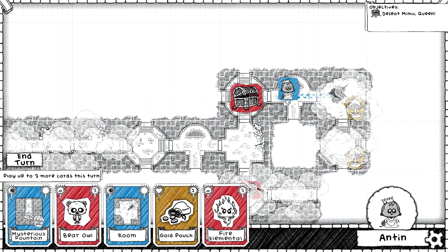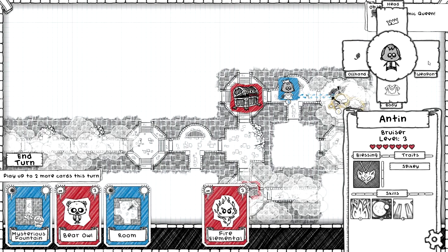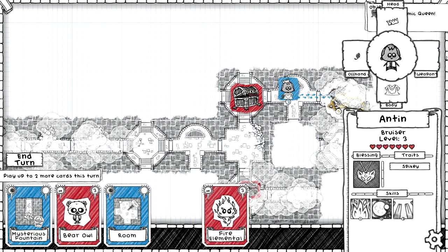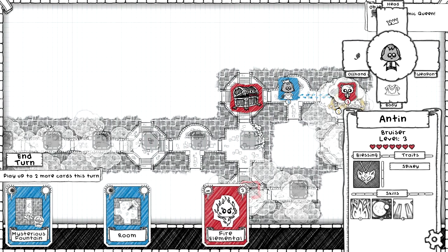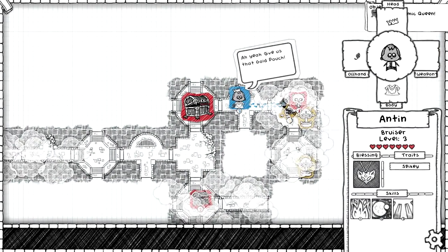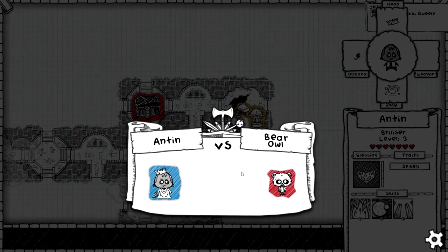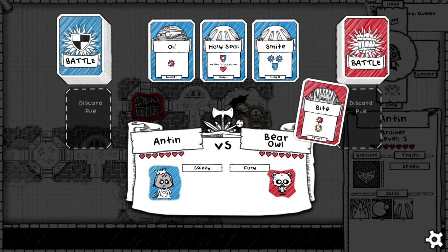Should we do one more enemy? Level threes — I don't want to risk it. All I have is a weapon. We could try to find a bear owl — we might lose but we might also level up, and we could definitely use the loot. If I can't beat a bear owl, I can't beat a mimic, right? All right, we're doing it. Good luck Antin — my bruisers and I have not had a good history. I don't think I've ever beaten a dungeon with a bruiser, so Antin could be the first. Look at these mage robes — those are slick. Unblockables!